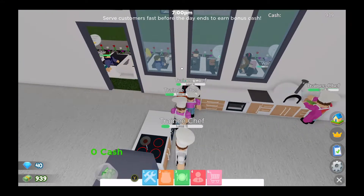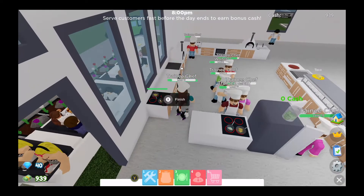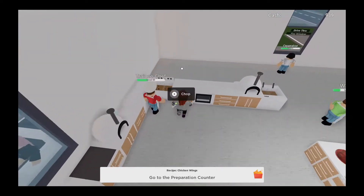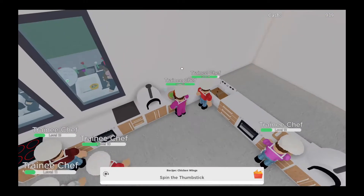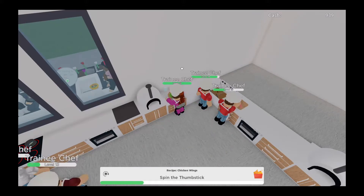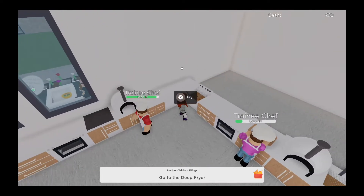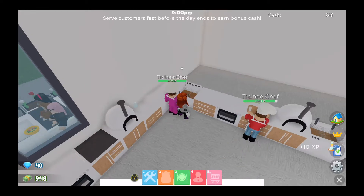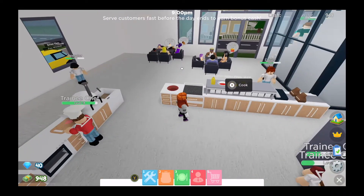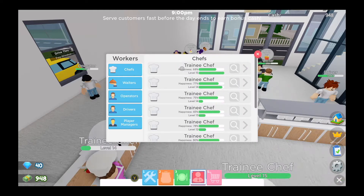I'm frying the prawn toast. It's 7 PM and we're getting the notification to serve customers fast before the day ends to earn bonus cash. Now I'm making some chicken wings — spinning the left thumb stick, and then popping them in the deep fryer. When using the fryers, you do have to hold down the X button until you've finished frying — just pressing X isn't enough. The chicken wings should be up on the counter. There's a yellow car at the drive-through now and we still have a lot of tickets.